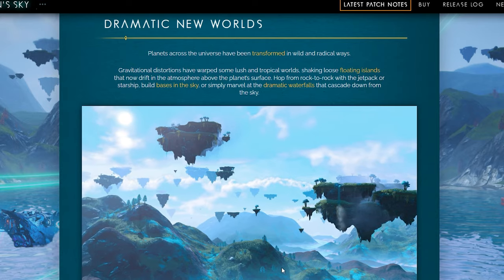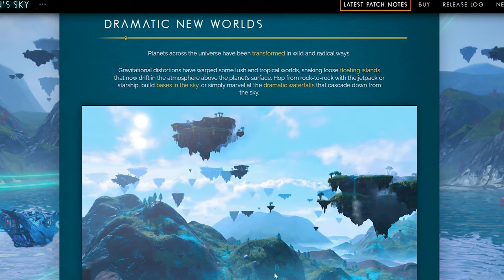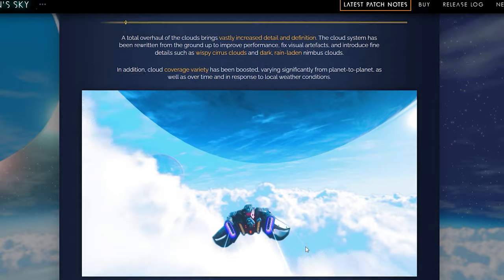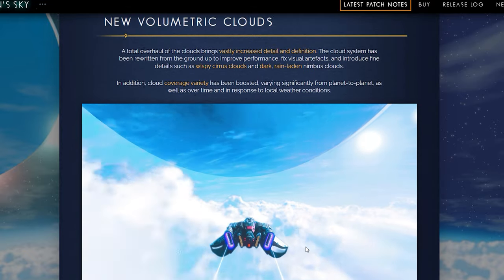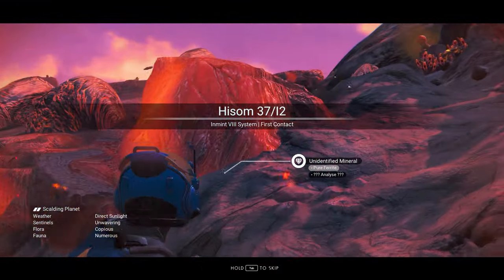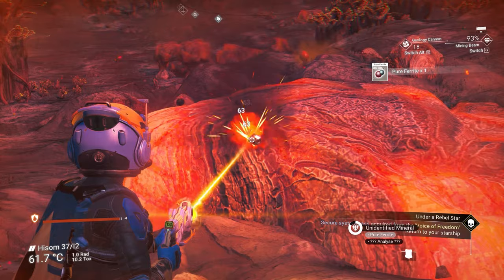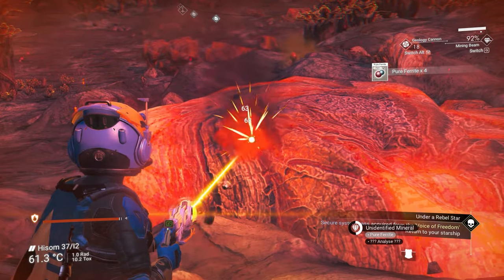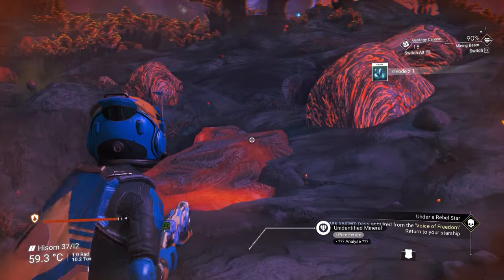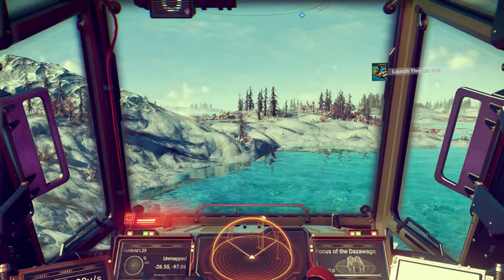The first thing on the list in the patch notes is sky and cloud re-rendering. The atmospheric and volumetric cloud rendering system has been completely rewritten for vastly increased detail and definition. Planets now exhibit a greater range of cloud coverage over time, from planet to planet, and in response to weather conditions. I can confirm this really does work and it looks a lot better. Also, planets with rain will no longer use the ambient rain effect when cloud coverage is insufficient — which was really immersion breaking before.